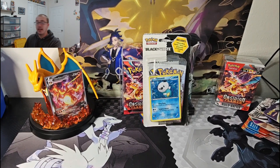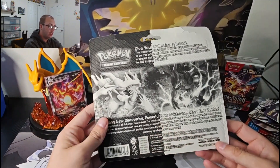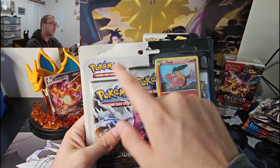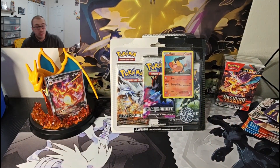Our last piece to end this video — the Black and White Base Set three-pack with the Tepig art. This thing is beautiful. Got it from Loose Packs — if you haven't checked them out, definitely do it. I wish the middle punch-out was still there so it'd be unpunched, but it's still a beautiful blister and I'm very happy I got it. Shout out to Loose Packs. I hope everybody enjoyed this video — this is what I collect, it's not all sky ridge packs and everything, but this is what I enjoy and what's in my budget. See everybody next time.